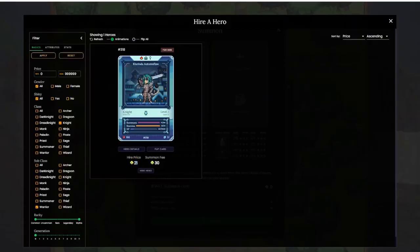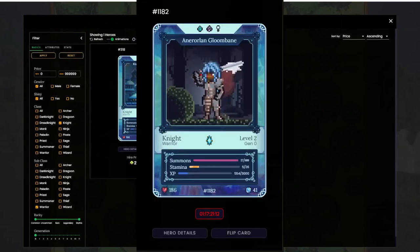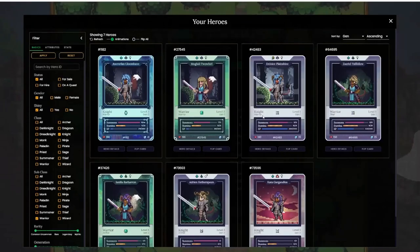If you ever played a game made with RPG Maker, you will feel right at home in Defi Kingdoms. A charming pixel game where you can be a knight in shiny armor or a simple fisherman will sure keep you busy. You only need a bit of Jewel tokens to start, and even as little as 15 USD worth of those will do, plus whatever extra to cover the gas fees. Don't forget, you need the Crystal Veil world on Avalanche.